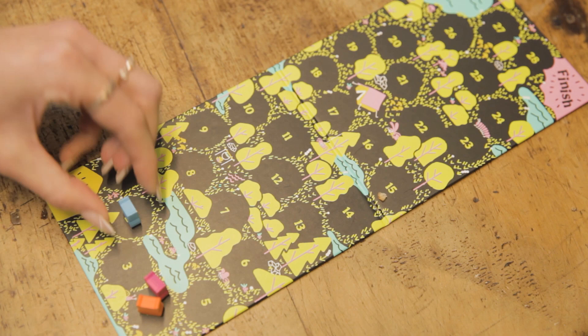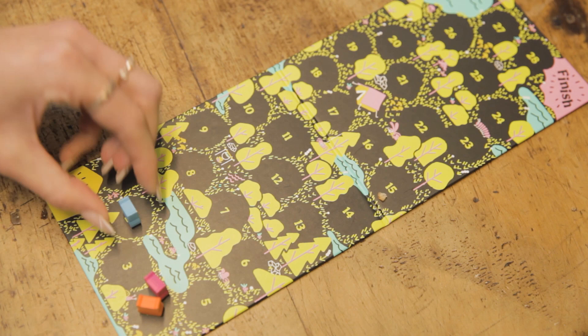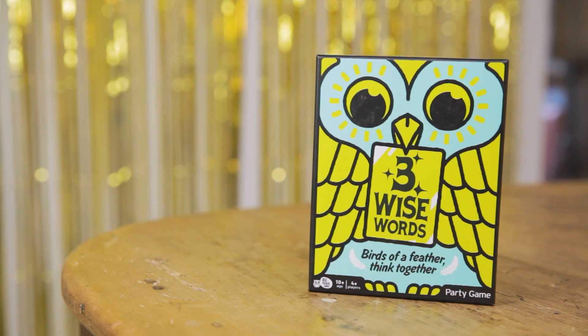Now it's time for the next team to have a go. They pick a guesser and a writer, then take a card and go again. Keep playing until a team reaches the end of the board and wins the game. And that's how you play Three Wise Words, our clue-stealing party game.